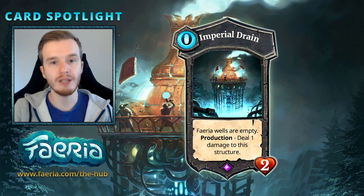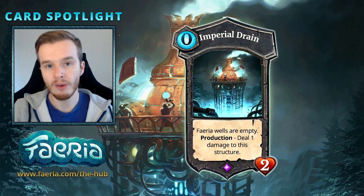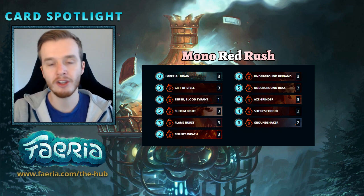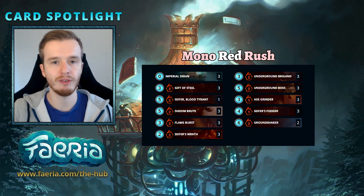This card is very good for any rush strategy because your opponent is going to need Faria to respond to your aggression, and if you can lock out that Faria you're going to be in a much better situation. This week we are going to pilot a red rush deck using Imperial Drain in combination with the underground boys — underground boss and brigand — which generate Faria from combat. So while we lock out our opponent's wells, we can use our combat creatures to gain additional Faria and gain the advantage.